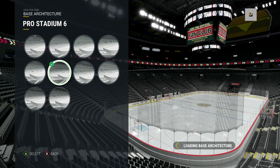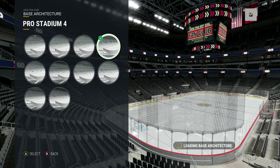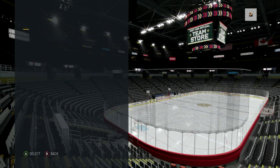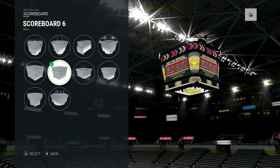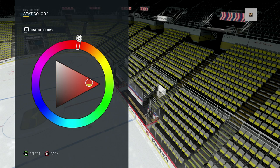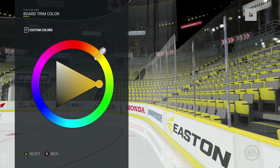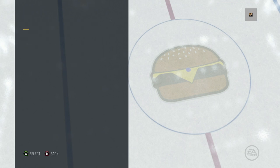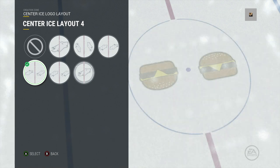If you're a creative person, the arena customization is going to be for you — you could get lost in it for hours. You can choose from different stadiums, create wall colors, choose different scoreboards, and choose different seat colors. The seat colors are a really cool feature; for the Cheeseburgers, we went with yellow to match the cheese. You can customize the lip color on your boards and even choose how the center ice looks — I went with a double cheeseburger.